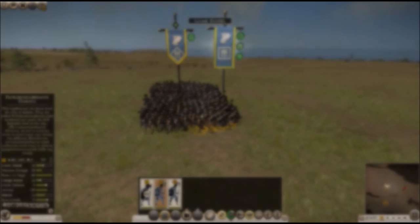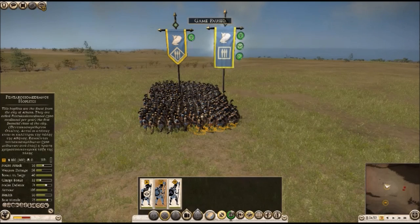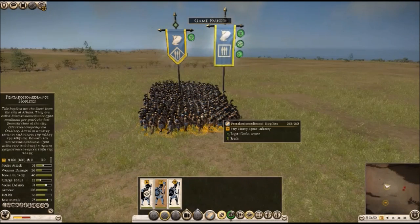Hello everyone, welcome to the presentation of GAU Battle Mechanics. I will start my presentation by showing you the effect of the depth of ranks in Hoplite Phalanx and the othysmos, or pushing effect, of the rear unit to the forward unit.